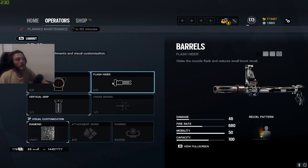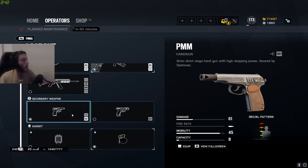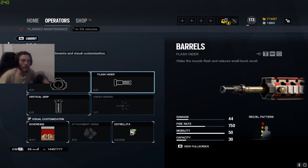On the rare occasion that I actually use Finka, I'll be running the Spear with ACOG, flash hider, and vertical grip. On the 6P41 LMG I run the same setup — ACOG, flash hider, vertical grip — but I usually prefer the Spear. In terms of the pistol, I always go for the lower capacity, higher damage option, so I play the PMM and bring a nade.